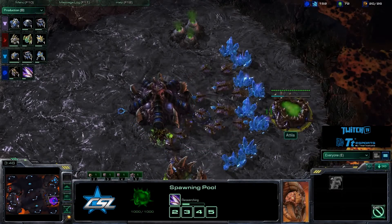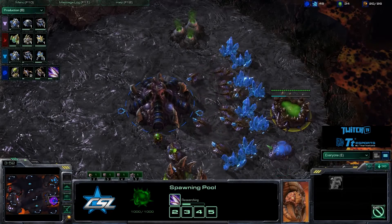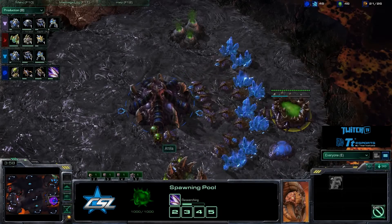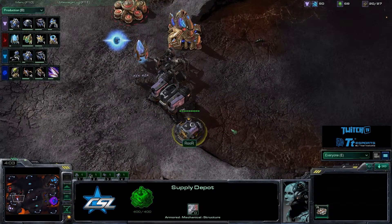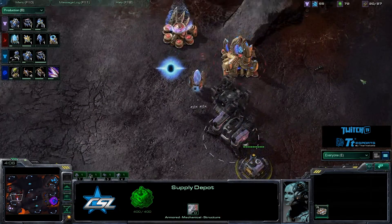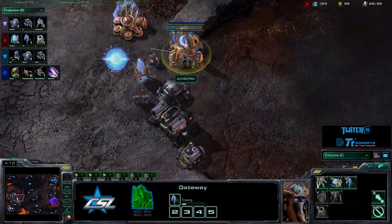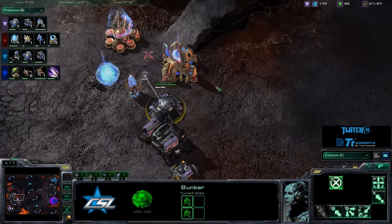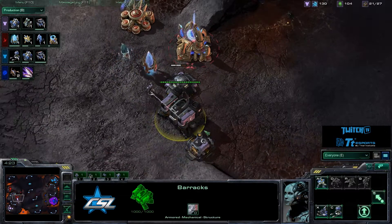Attila is grabbing his Zergling speed, which is an extremely necessary build, and it looks like there's a Baneling Nest coming up for Attila. This may be a Baneling Bust — they're going to try to bust through this Supply Depot and funnel units through to take down the wall and take the game. Another pylon is coming up for Asian Skittles, and there's just enough space for a Zealot to seal that spot as well.